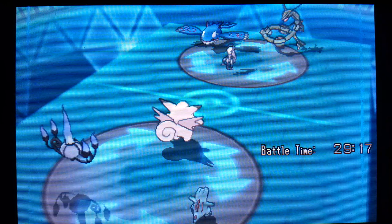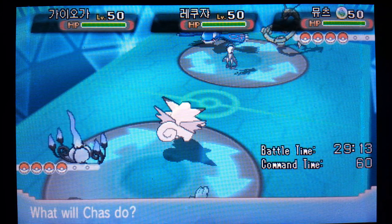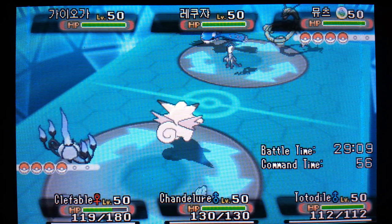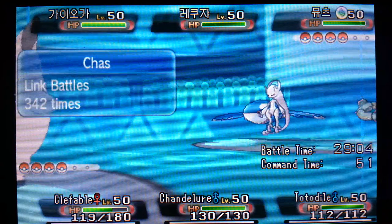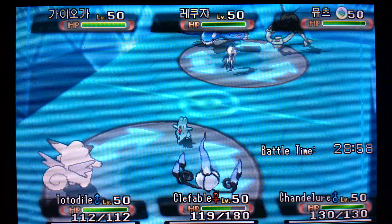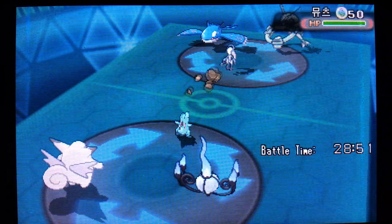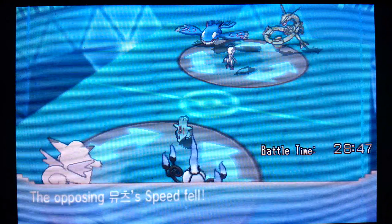I'm hoping Snapper can handle a hit from this Mega Mewtwo Y because I want to rotate into him and get speed control on the opponent. Rock Tomb is the best way to do that - it's going to be neutral to the Mewtwo, neutral to the Kyogre, super effective to the Rayquaza. And Aura Sphere - our Assault Vest should handle this, it's not a STAB attack. Although that was pretty painful for a non-critical hit. So the Mega Mewtwo Y is slowed down.